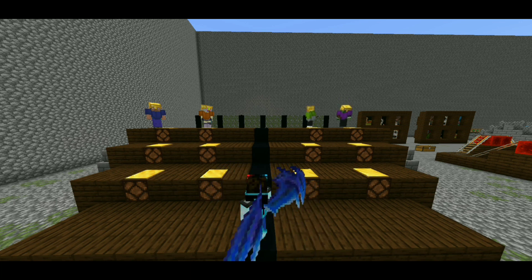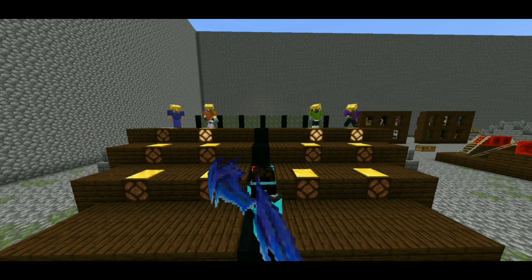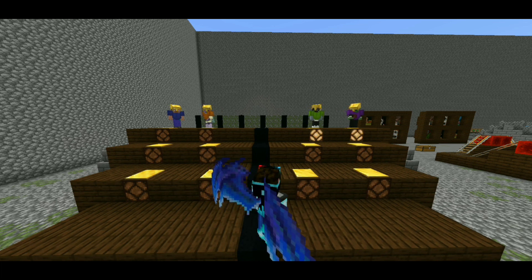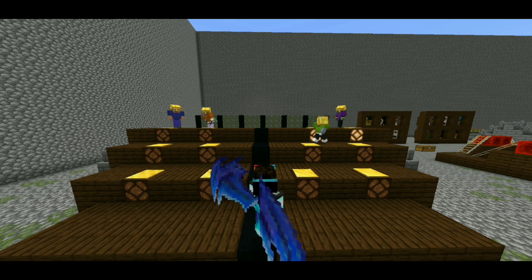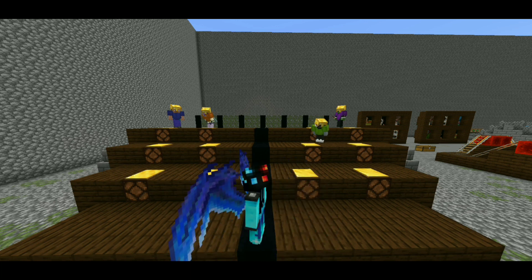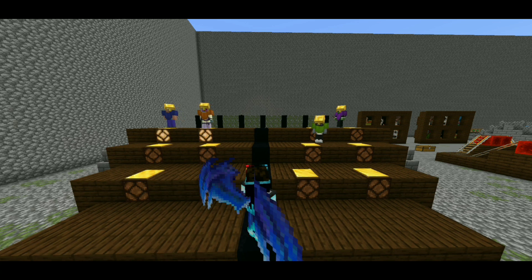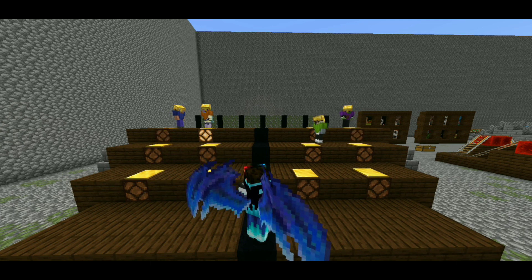Are you guys ready for your first question? An illager resembles what passive mob in Minecraft? Jag answers: a villager — that is correct, move down to the next level. Next question: a vindicator is a type of illager — what type of axe do they use? Cast Taco answers: an iron axe — that is correct, you can move down to the next level.